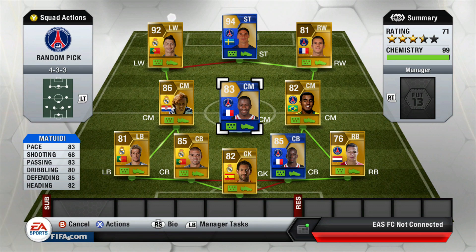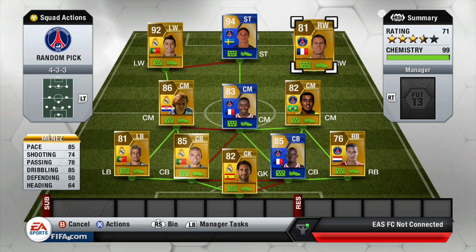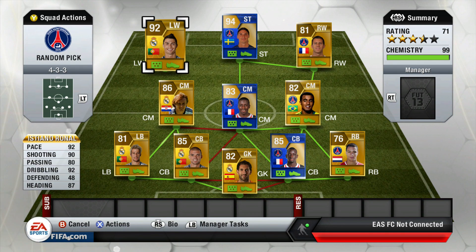We've got a really great holding mid in Matuidi. I recently found out he was left-footed, which really helped — I thought he was a great defensive mid before, but knowing about his left foot, his shot turns out to be pretty good as well. Then on the right wing, Jeremy Menes — because Ibra needs another link, and the good right winger for PSG is Menes. His normal card is really solid actually.